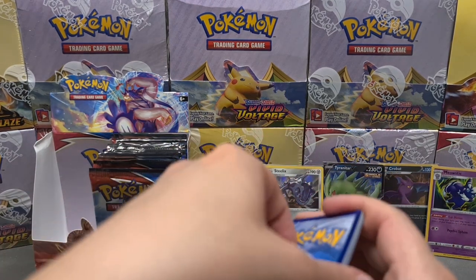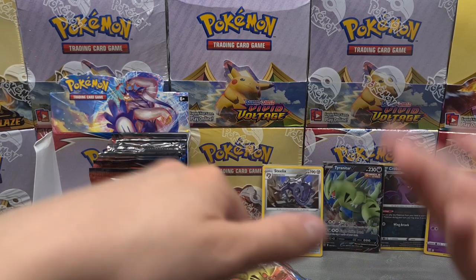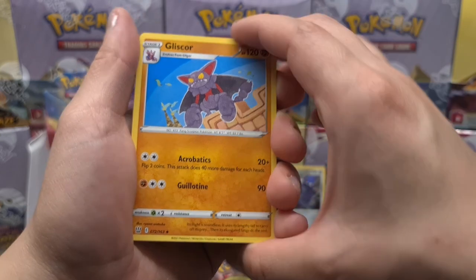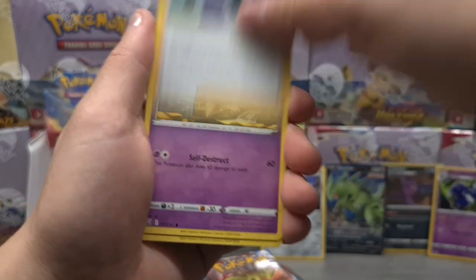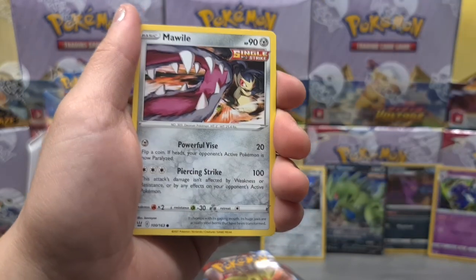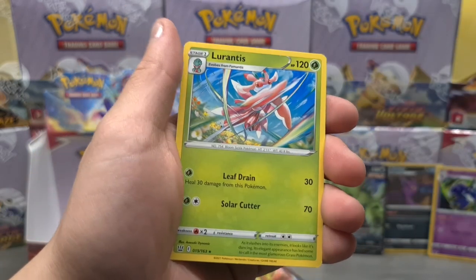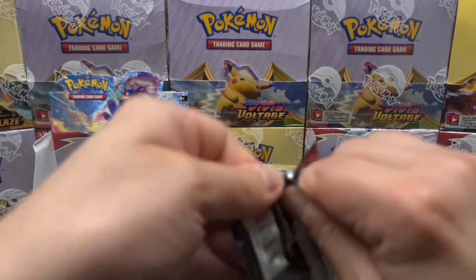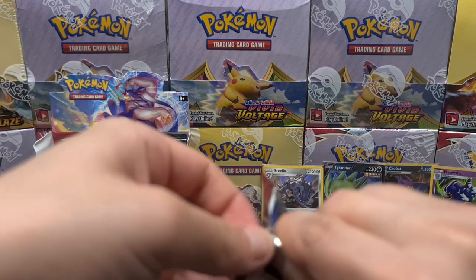Going for water and fighting — Gliscor again as the first card, just like the last pack. Bruno trainer card, Mustard, Bonsly, Timburr, Corpish, Cacnea, Marill, a Zubat reverse holographic, and then the last card is a Lurantis — pulled this one a couple of times as well. One pack left before going to the last four packs of this opening.